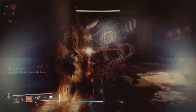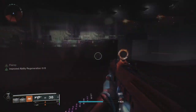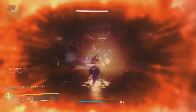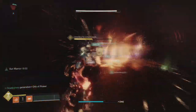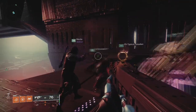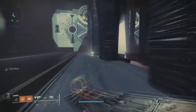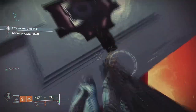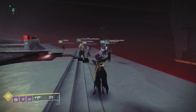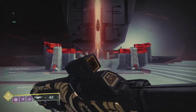You need to kill all the adds along the way. Welcome to Rhulk. This encounter requires you to split your team into three teams of two, each with one major role — the roles are Laser Team, Leech Team, and Add Control. To start the encounter, have somebody walk up the stairs to get Rhulk onto the field.